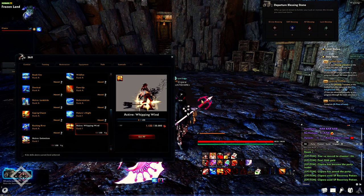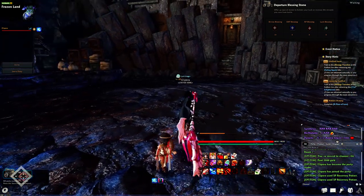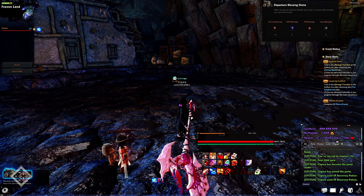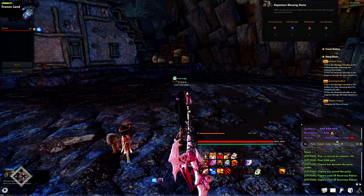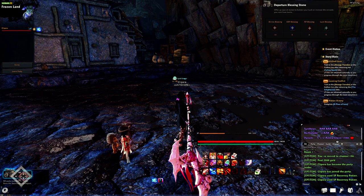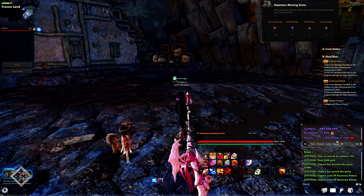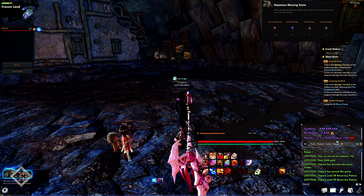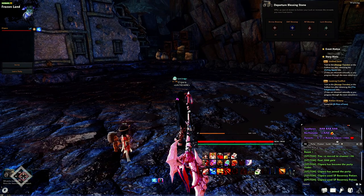The last skill we'll talk about is Whipping Winds. It has three parts: the startup, the attack, and the extension. After you use the skill, press your smash key for the extension. The startup of the animation has invincibility — if a boss is about to hit you, you can phase through that attack. It does not work with unblockables. The second hit is a kick with knockback — if timed right with enough crit and attack, you can knock the boss out of their animation even if they're winding up a red move.